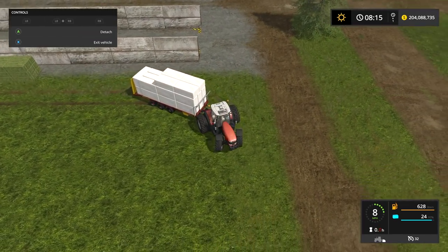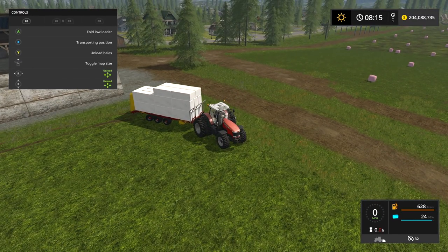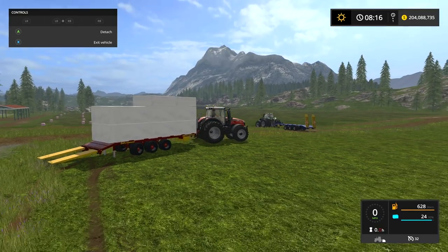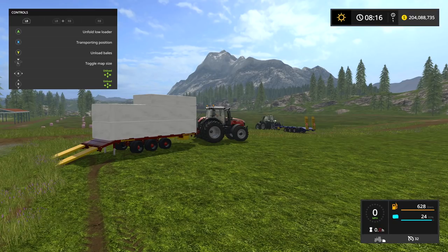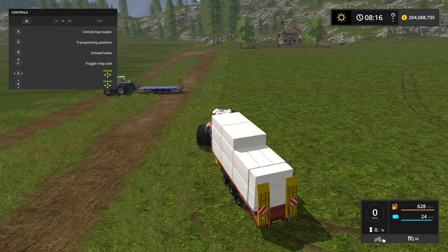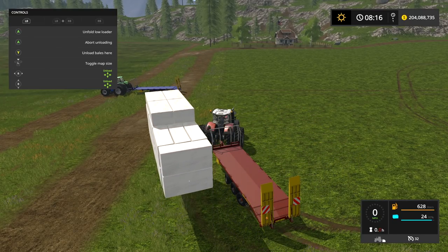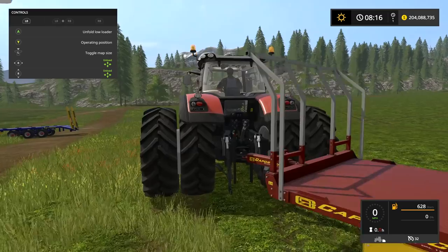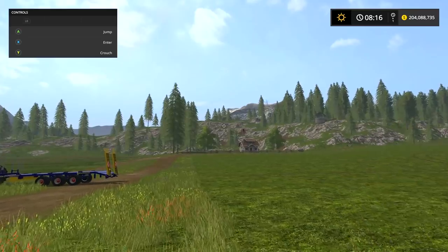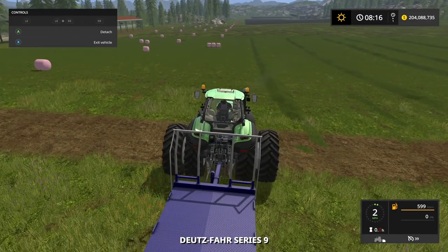That is so cool. From this position we can still lower it - I guess if you wanted to come up and take them off this way you could. If we want to take these off, we hit unload and now we can put the stack anywhere we'd like. We're going to put it high in the air and drop it - and only one falls. I think that's awesome. Here we have the round bell version - we are not in operating position yet.